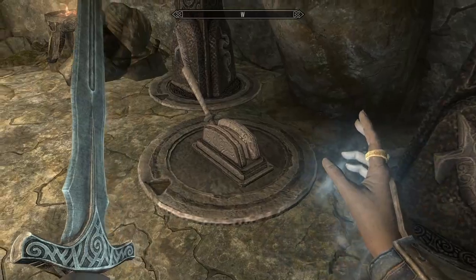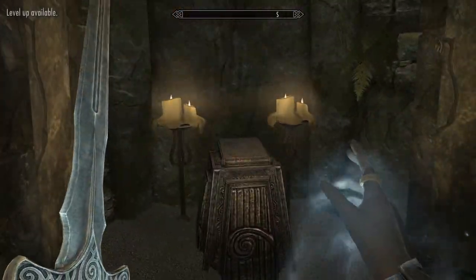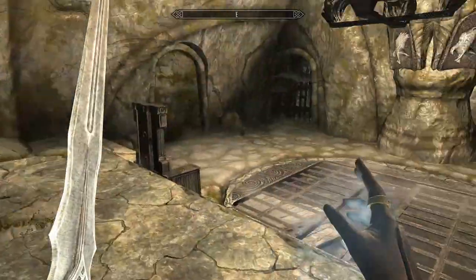Complete the puzzle with two whales to unlock the gate that holds the Armor of Retribution. Then do two hawks to open the other two doors.